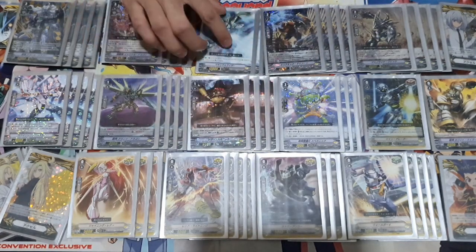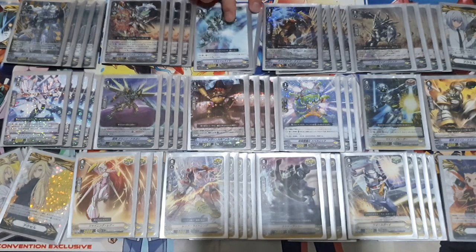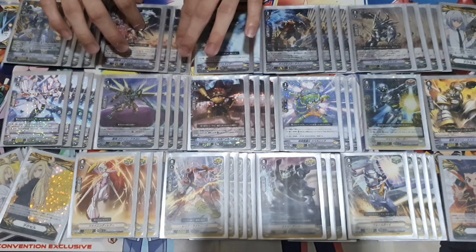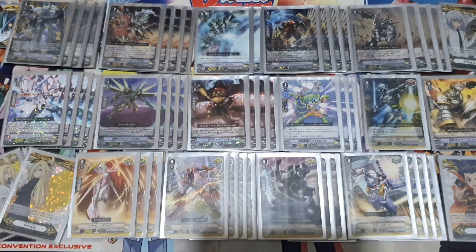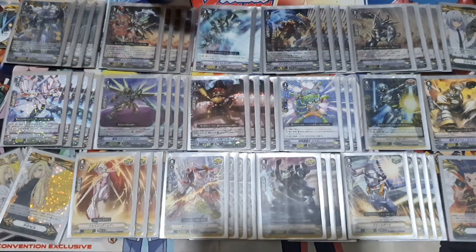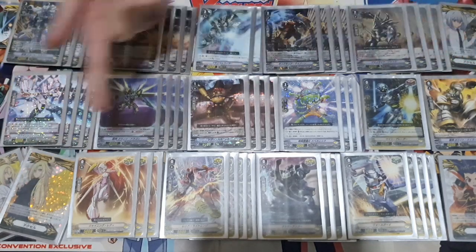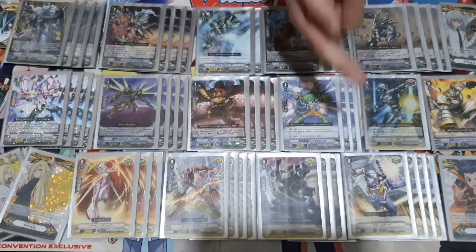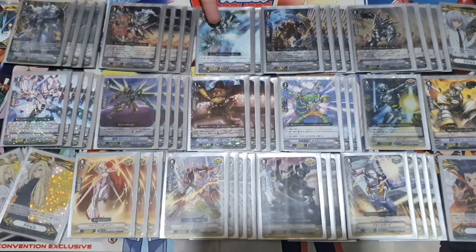Moving on, we have Maximum Riser — the gift-less Grade 3 I chose to run. You could replace it with Incised Riser, but I pretty much guarantee I need the pushing power given how aggressive the trigger lineup is. The skill is: when it attacks if unboosted, it gains 10k — so it's a 22k on Excel 2, 27k on Excel 1, and 32k on Excel 1. With this deck running lots of re-standers, you can stand this unit and attack multiple times.